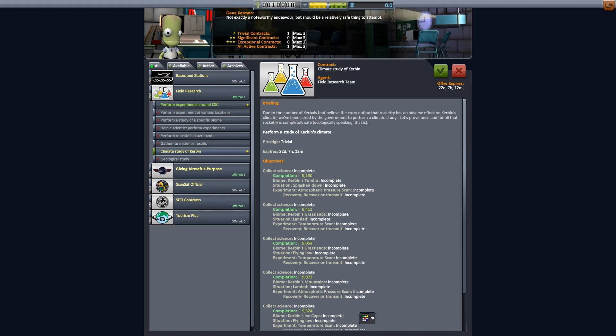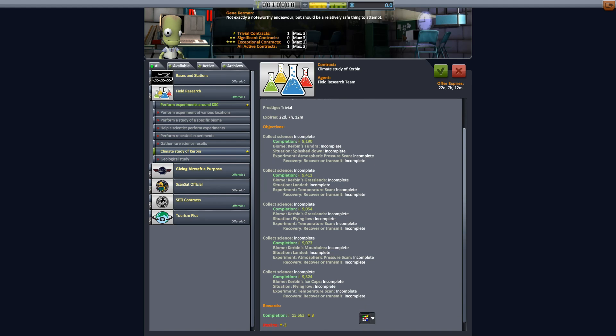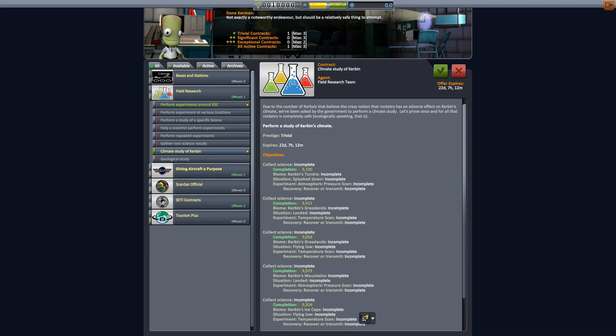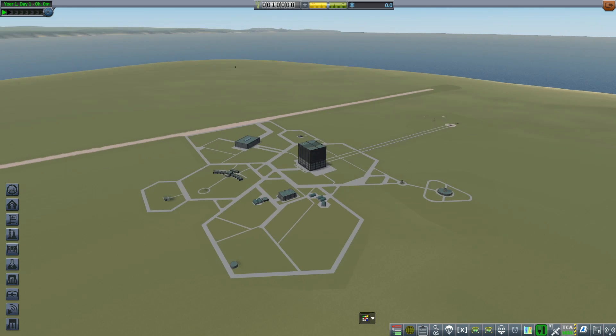What climate study? Splashdown. Landed in the grasslands. Flying low — we're going to need a plane for this. Definitely going to need a plane for this, so that's not going to happen right now. Let's start by building a little car.